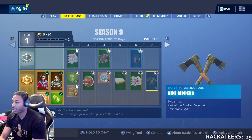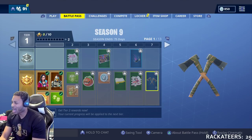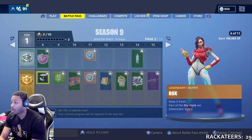At 7, you get a harvesting tool — I thought it was back bling, but it's actually a harvesting tool. The double-X harvesting tool. That's going to be dope. Then you get the umbrella, another emote, an XP boost, a loading screen with the lava joint, and 200 V-Bucks.